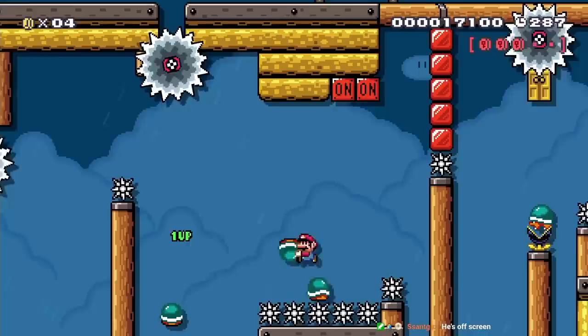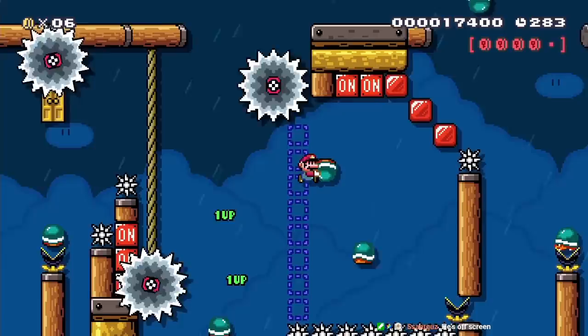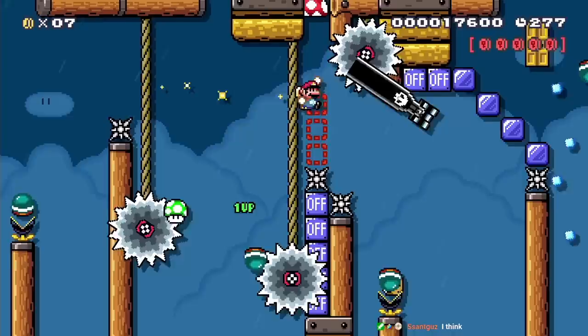Throughout the level there are also five red coins I have to collect so I can enter a key door at the end. In this trick I have to juggle three shells so I can collect a red coin and activate all the switches to open the path. Then I do small shell jumps to collect another red coin and get rid of the blaster blocking the path by hitting the switches.